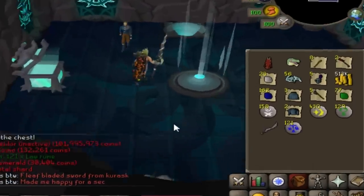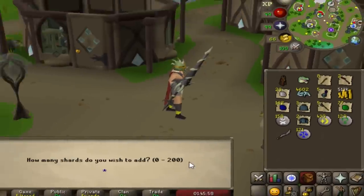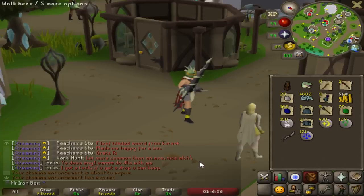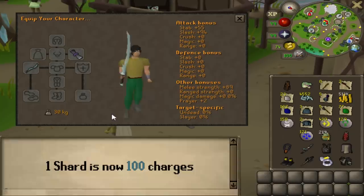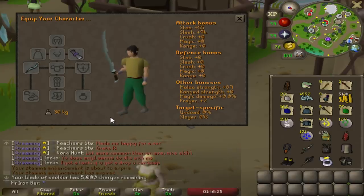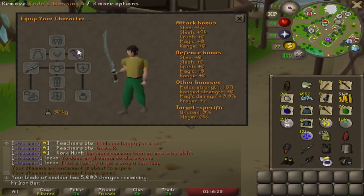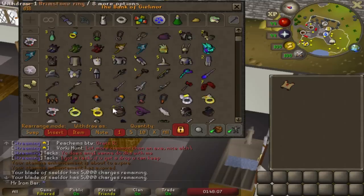Blade of Saeldor inactive, bro. How many shards do you wish to add? 200 is max - I think we can go with 50. Yeah, that should last a long while - 5,000 charges. Two items left: nature staff and the crystal tool seed, and that's it. We finished up the elf city grind! I'm gonna put the blade next to the rapier.